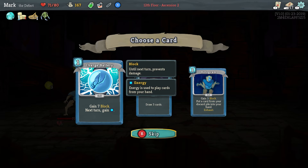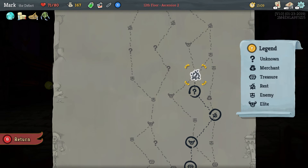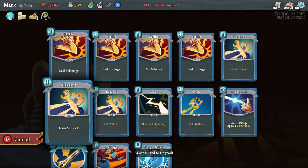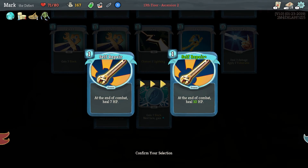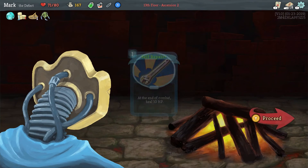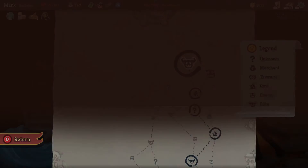Gain 7 block and gain energy next turn — sounds like a good combo to me. We're still in good health, so I'm not going to rest. I'm going to upgrade a card, and I'm going to upgrade self-repair, which heals us more if we use it. And we're going to take on another boss fight.